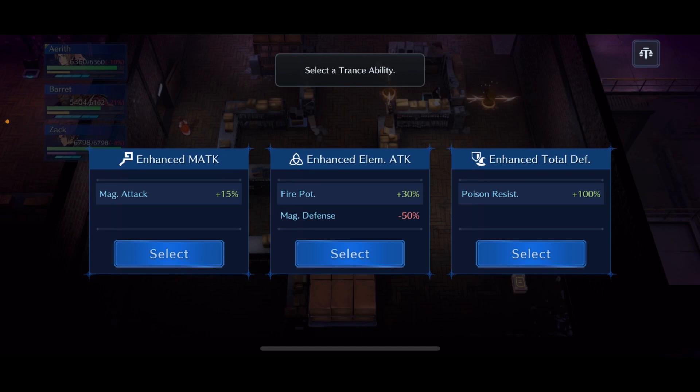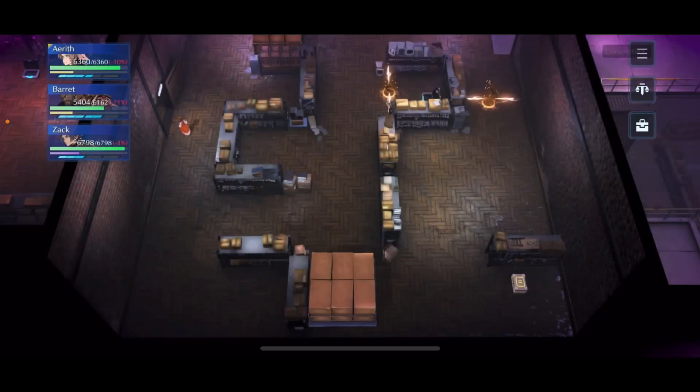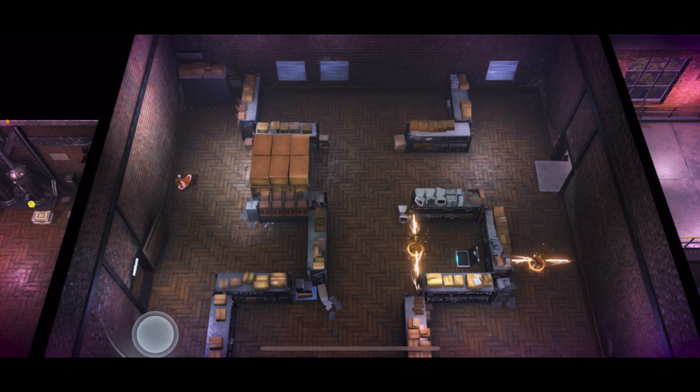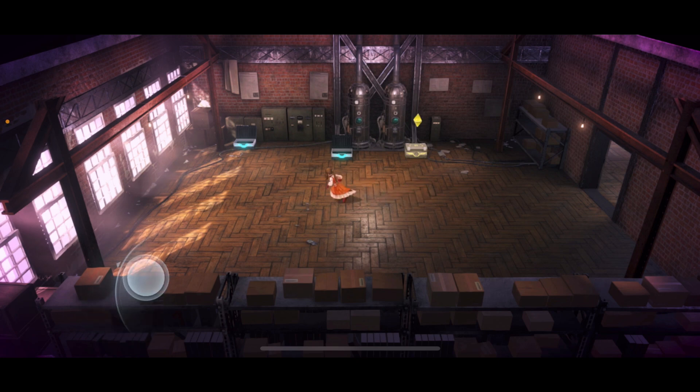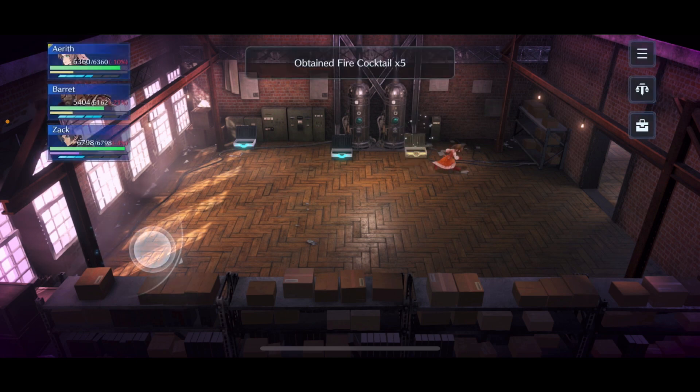Head into the room to the left. I'll take the Poison Resist here; you also get a Magic Defense +50% option. You could take the Fire Potential Up instead since the Scorpion at the end doesn't start casting his tail laser until later in the fight — unlike some other versions of him where he casts it right off the bat.